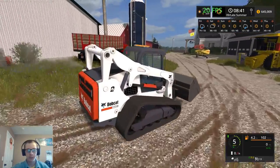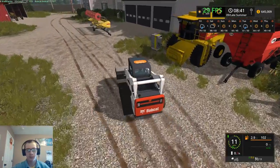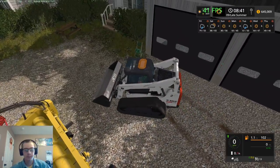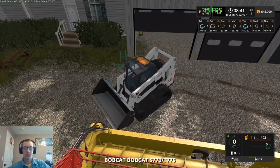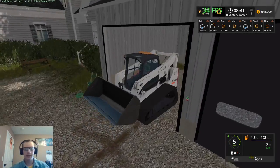So this bobcat — you can choose between the T-770 and the S-770. The only difference is this one has tracks, hence the T, and then the other one has wheels. That's really the only difference between the two. I figured tracks might be a little bit nicer for traction in the wintertime.